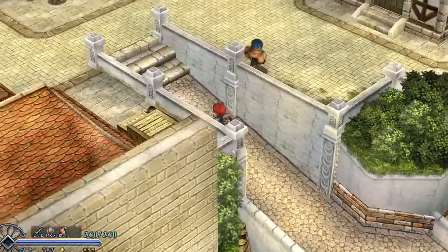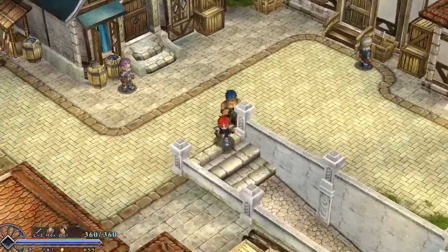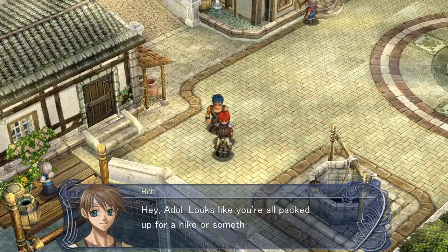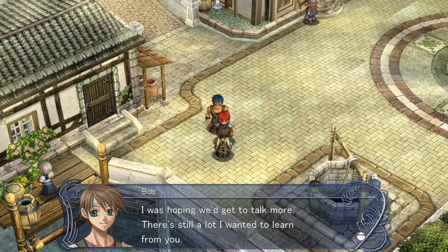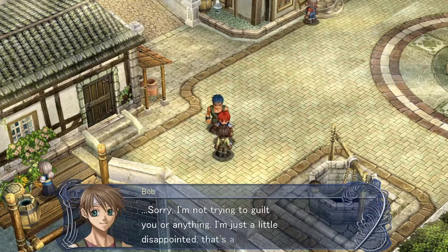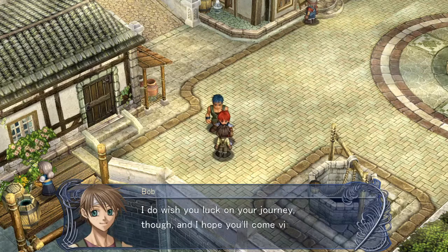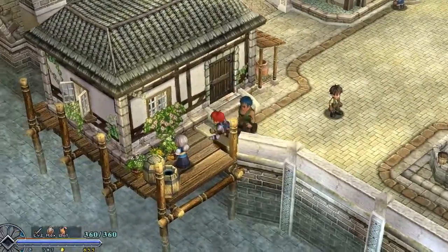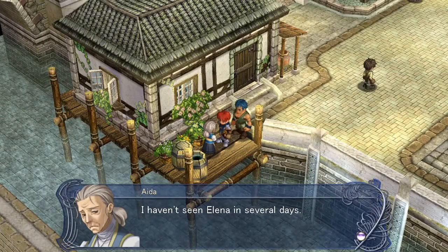Clearly the game wasn't really designed to have a party member hanging out with you like this, but that's fine. Hey Adol, looks like you're all packed up for a hike or something. Are you leaving Felghana? I was hoping we'd get to talk more - there's still a lot I wanted to learn from you. I hope you'll come visit us again someday. I'll try to become the best miner this town's ever seen by then. I haven't seen Elena in several days. I know just how she feels though. She's got an iron will - not even the worst pain in the world can break somebody like her. She'll bounce back for sure, all she needs is time.